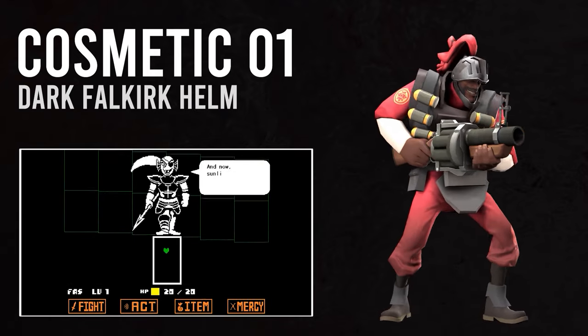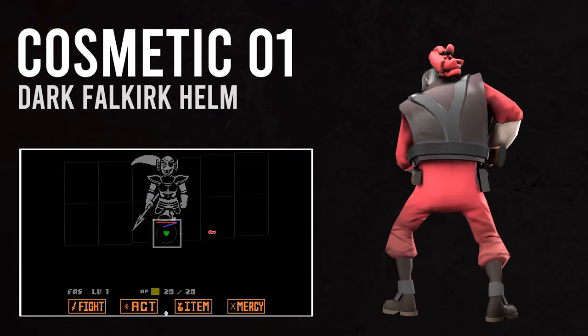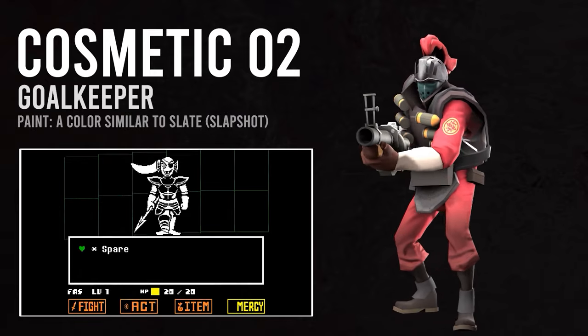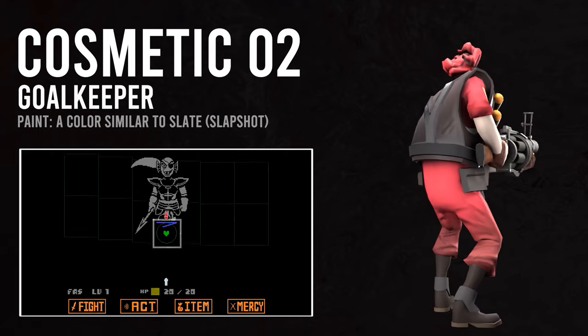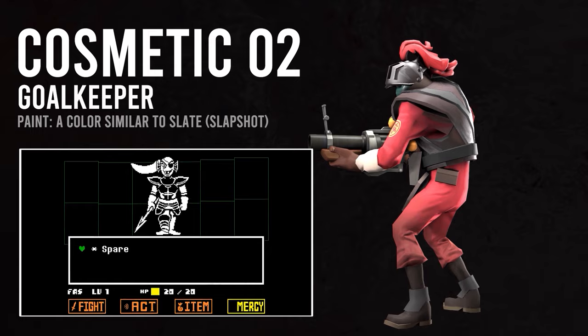An important detail is that this cosplay is intended for Red Team. Thanks to the existence of a color similar to Slate, we can have blue-tinted cosmetics while on the Red Team. The Goalkeeper, in the Slapshot style, strikes the best balance of slick face shape in improving the striking silhouette. I also considered the Gourd Grin for Undyne's smile, but ultimately decided on the Goalkeeper for improved recognition.